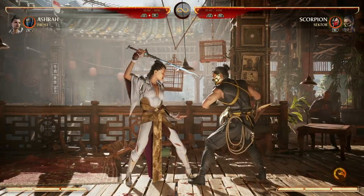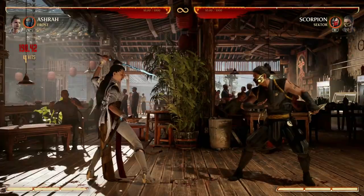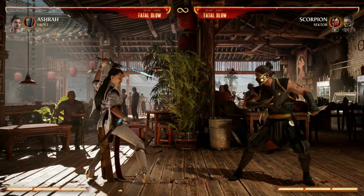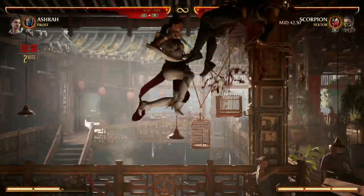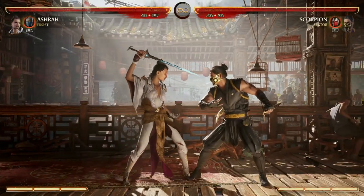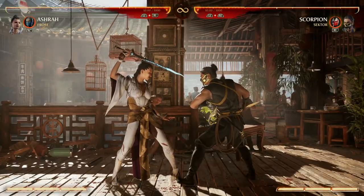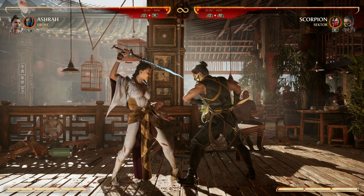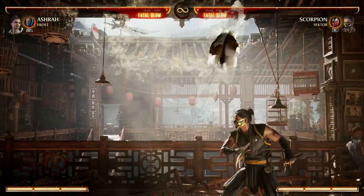If we put our opponent in the air with enhanced down forward three, we can do 1-2-2 in the air — our opponent lands kind of far away and we don't land soon enough to continue the combo. Down forward three enhanced then 2-1 — same thing. Down forward three enhanced in the air then 2-2-3 — same thing. They all kind of just end; there's not really a shot to do stuff once you land. Your best bet is to finish that off with your air special back forward two.